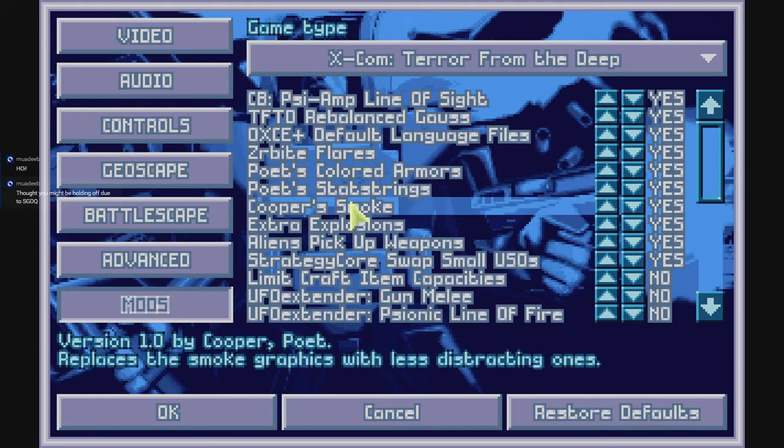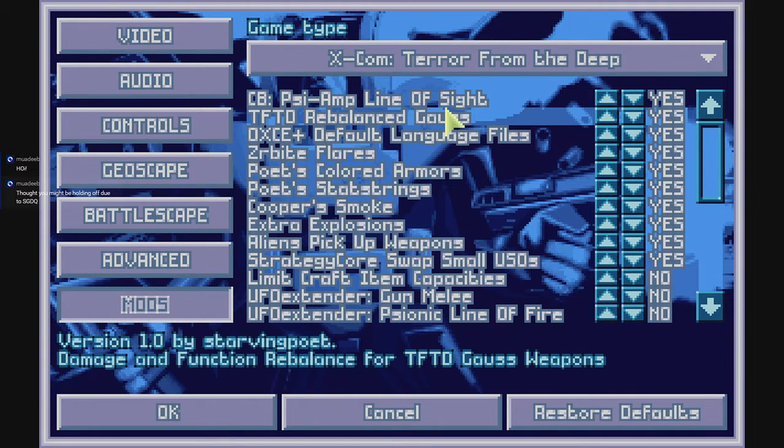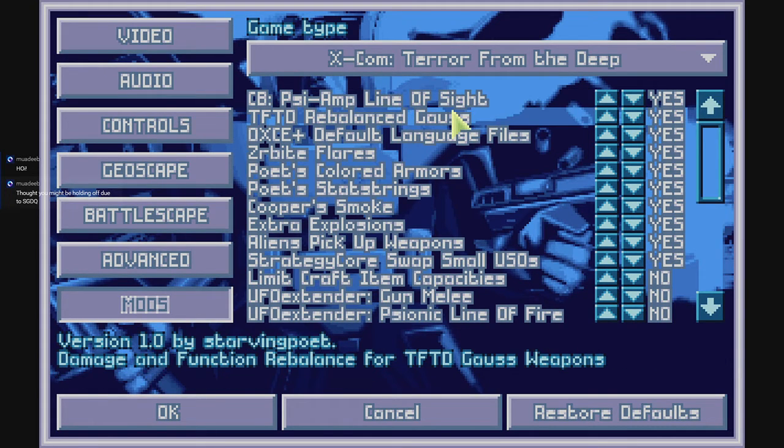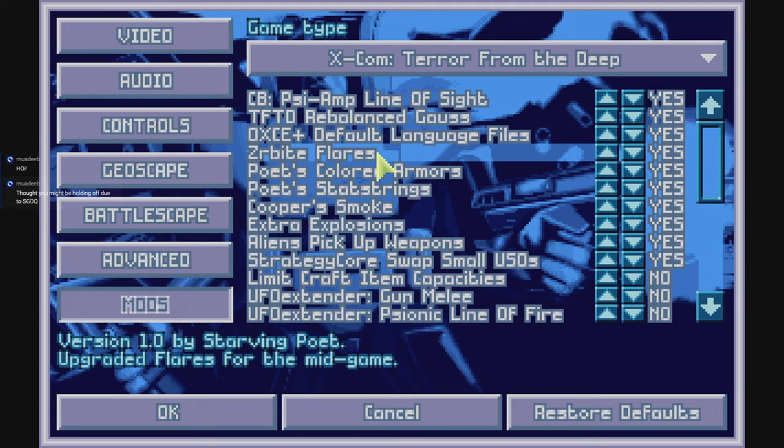Open XCOM Extended — this is Meridian's custom Open XCOM Extended branch that he made for pirates. It has a lot of really awesome quality-of-life things we're going to take advantage of. There'll be some things that aren't really made for TFTD yet, and we'll go through what we have.